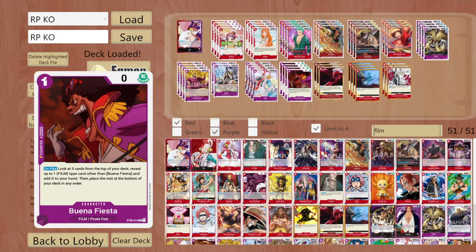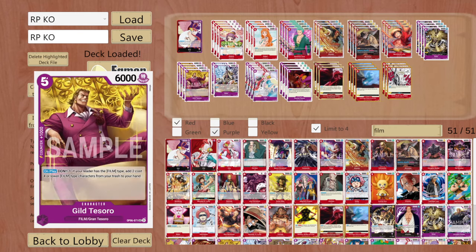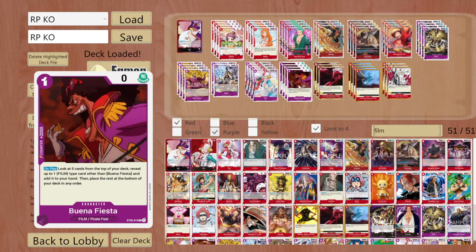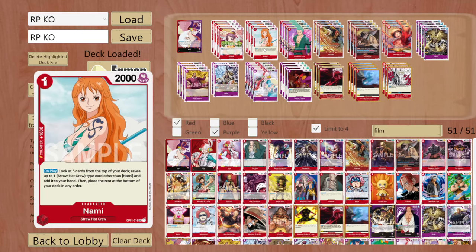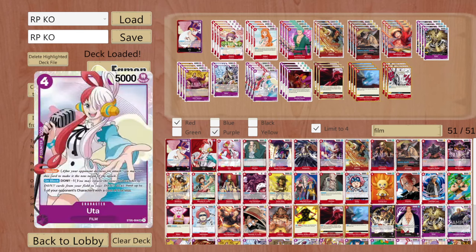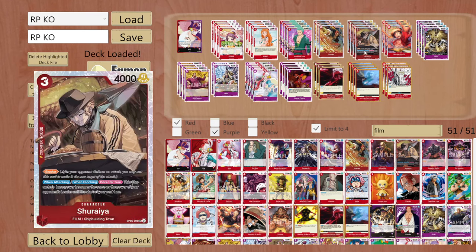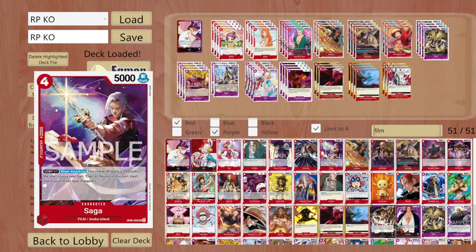But this is such a niche possibility and I don't think you really need Saga that much. If you don't have Buena Festa and you only have Namis, you cannot trash those because it's only film types. And you really should not kill anything else - you should not kill your Uta, you should not kill your Shuraya or whatever it is. This is why I have not included Saga, but I see why people would love to have him.